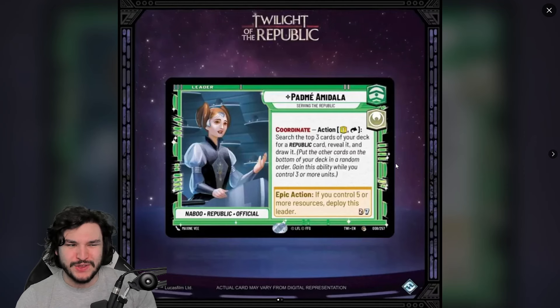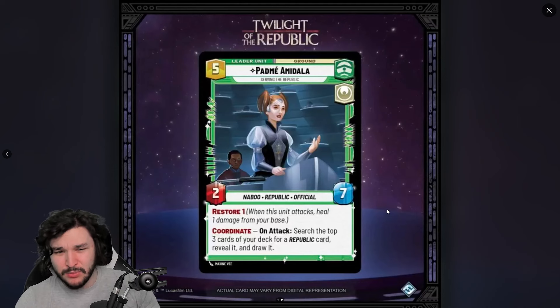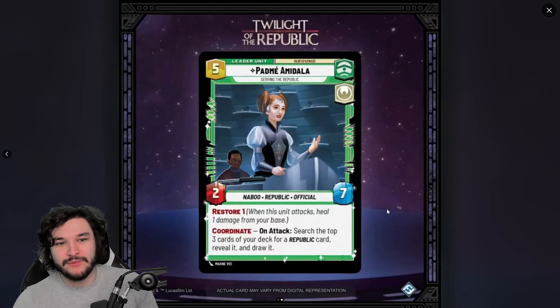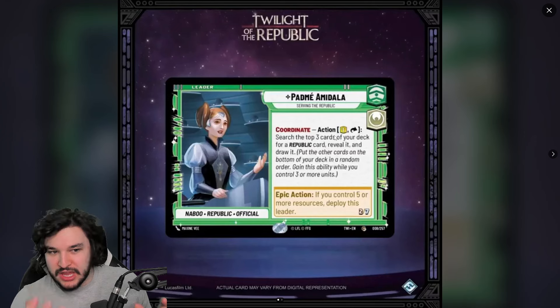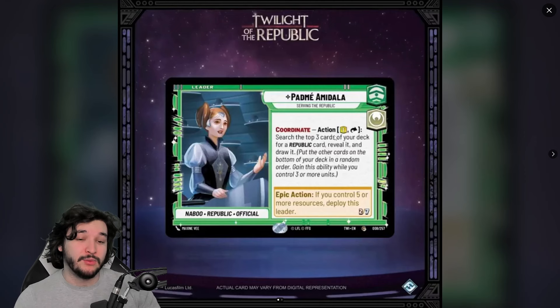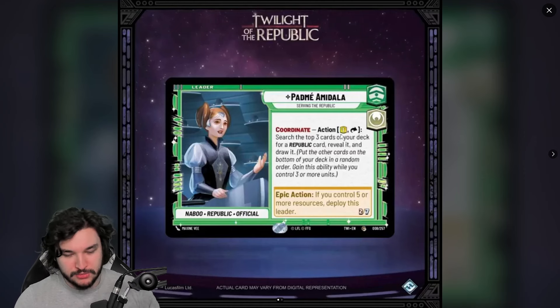There are so many specific things that need to go right to get value from Padmé. What I do like is the 2/7 stat line with restore one — if it were restore two like Krennic, I'd be higher on this card. As it stands, I don't see why you'd play command heroism for this coordinate draw-card plan. It also only draws republic cards, so if your removal events aren't republic, you can't draw them — which really hinders any control plan.